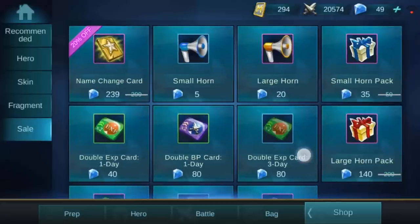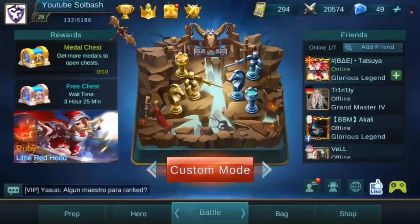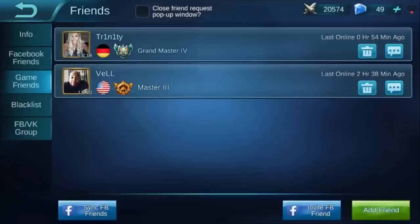You can also see what is on sale with diamonds. Right above the shop you'll see a lot of small buttons — they really don't have any description to them. The first one is the friends tab. Your friends tab is going to show you any and everything about friends, including if you have your Facebook synced. If you have Facebook synced, you can always access and talk to your friends and invite them. You can also add friends here.